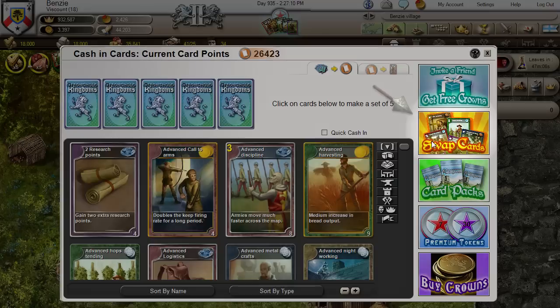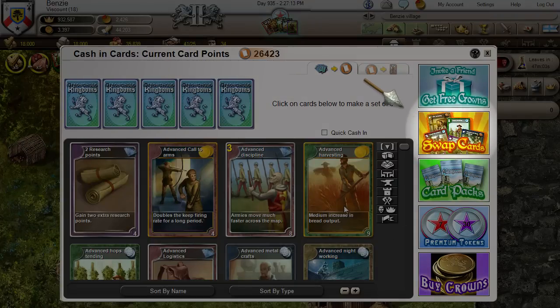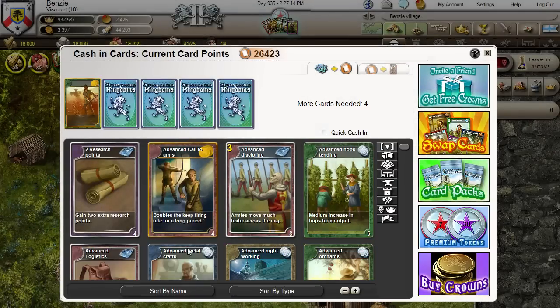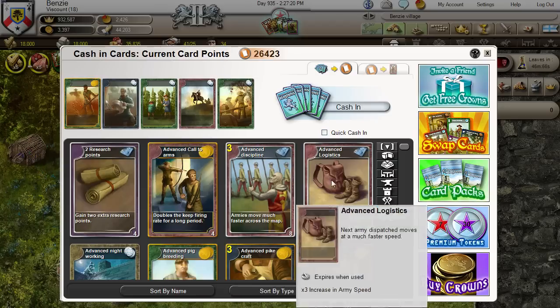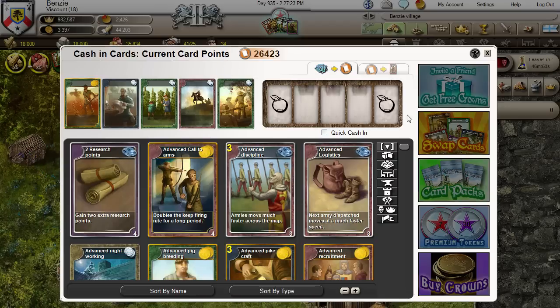Spare cards can be traded in for card points, which can be used to buy individual cards. Sets of 5 cards can be exchanged on the swap card screen, with bonus card points awarded if their identical symbols appear on the on-screen slots.